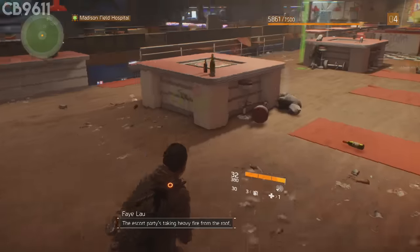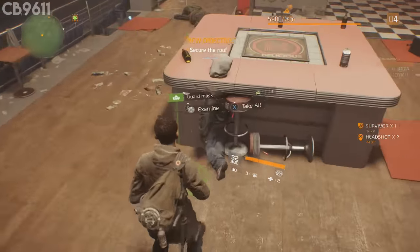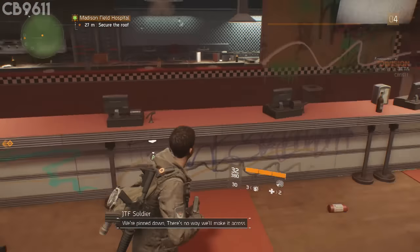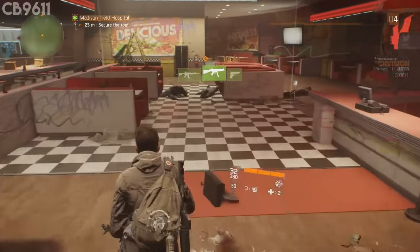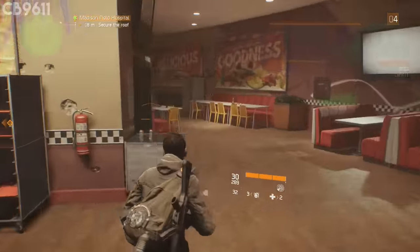The escort party's taking heavy fire from the roof. They can't move until you get up there and take down that gunner. Guard mask — I'll take that. We're pinned down, there's no way we'll make it across alive unless someone can get up there and take out the big guns. All yours, agent. Move people — we've got an escort out of here, just keep it together.